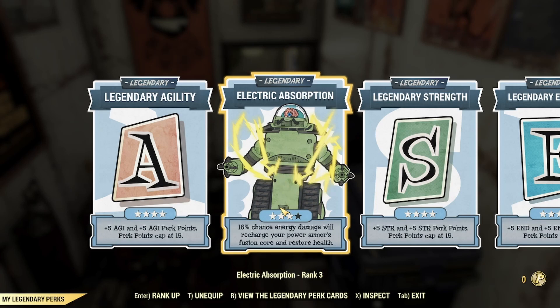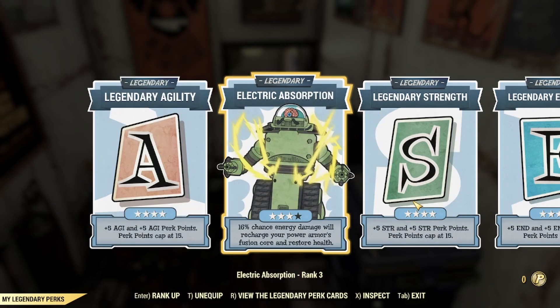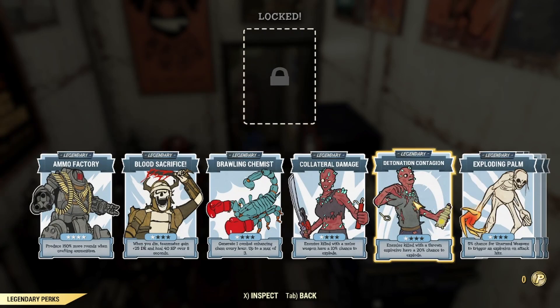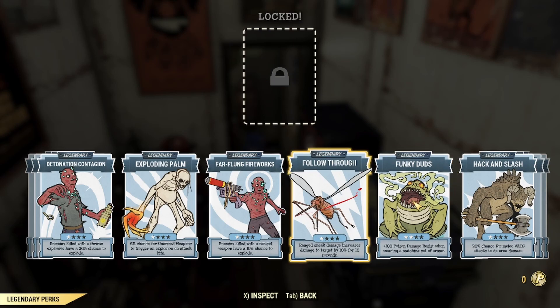Obviously it gets a better chance the more you upgrade it. I would recommend actually upgrading these SPECIAL stats before Electric Absorption, but this is still a very strong one — I would always keep this equipped, because you're gonna recharge your Power Armor Fusion Core and restore health every time you take energy damage. Last but not least, I'm using Power Armor Reboot. You can kind of use whatever you want here — I simply use it because I wanted that extra survivability if I go down. However, if you're not using Union Power Armor, I would definitely recommend replacing Power Armor Reboot with Funky Duds, as that's going to give you the poison resistance you're lacking if you're using T65 or Hellcat Power Armor instead.